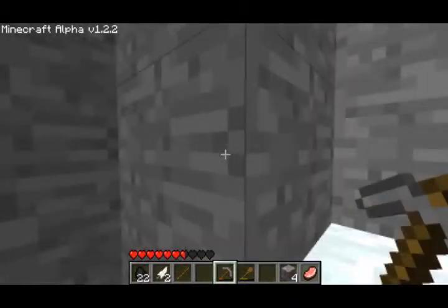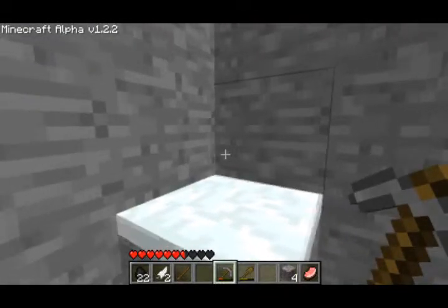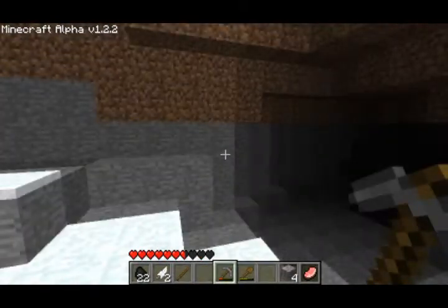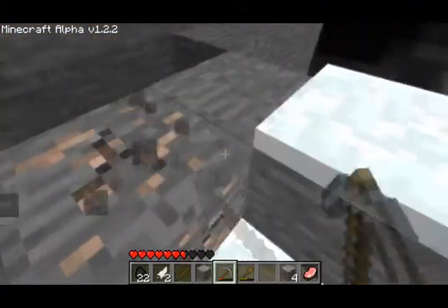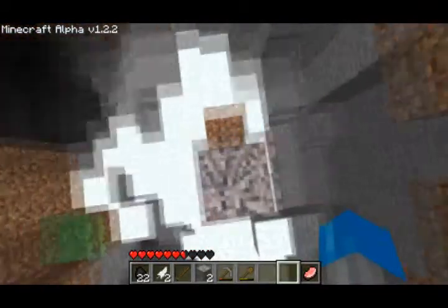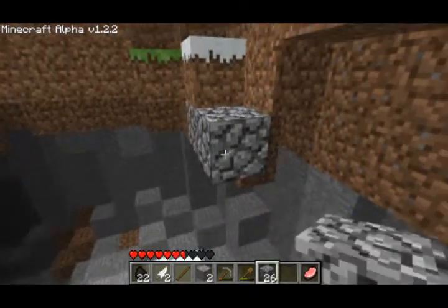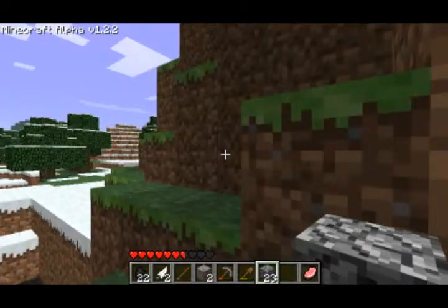I don't feel safe in here. This is iron — that's what we want. Here we go, we can get ourselves out of this. There we go — we just built ourselves a little way into our mining expedition.